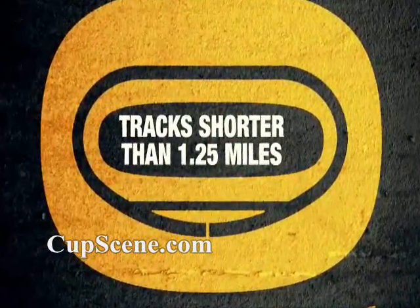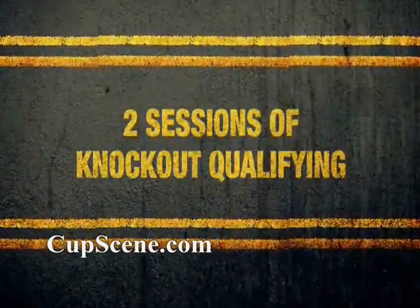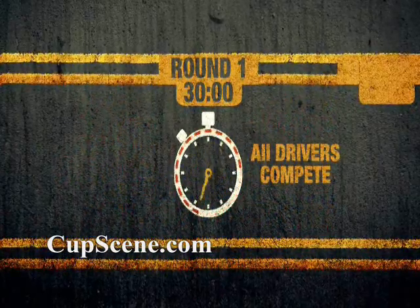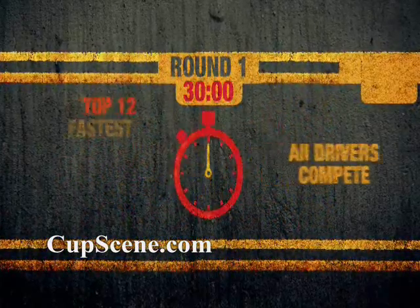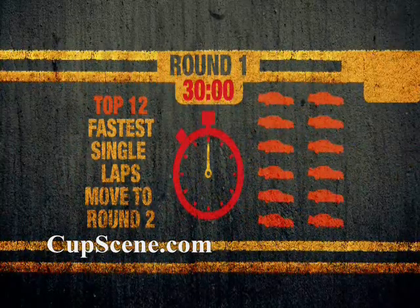At tracks shorter than 1.25 miles, there will be two sessions of knockout qualifying. All cars will participate in Round 1, a 30-minute long open session where drivers can take as many laps as they want to set their fastest time. When the clock expires, the top 12 advance to Round 2, where their times are reset.